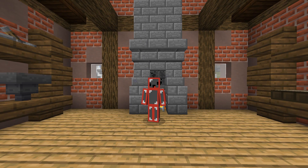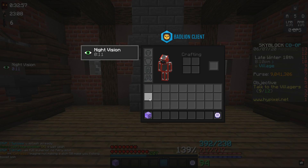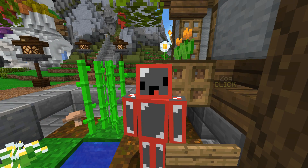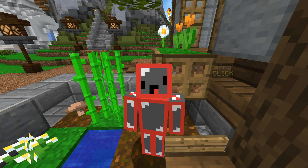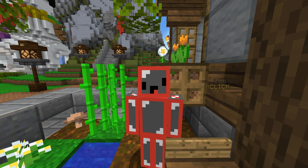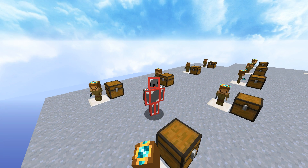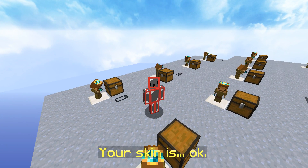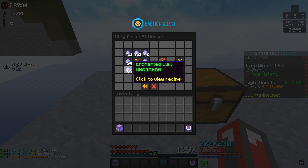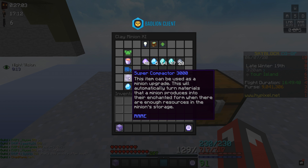The next item is pretty well known, but for early game players it is one of the best items they can ever get — the Compactor. When paired with medium storages and a Compactor-compatible minion, the Compactor can make minions way more profitable, especially for early game players who can't afford Super Compactors. Clay minions were once the most profitable minions in the game, and after a few changes they lost some value, but they're still extremely good and cheap to upgrade, making them great for new players looking for a money-making strategy.